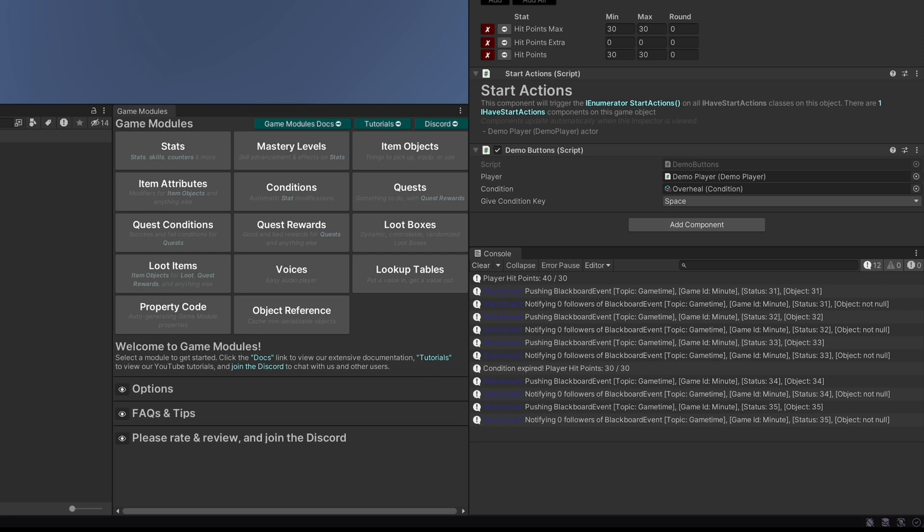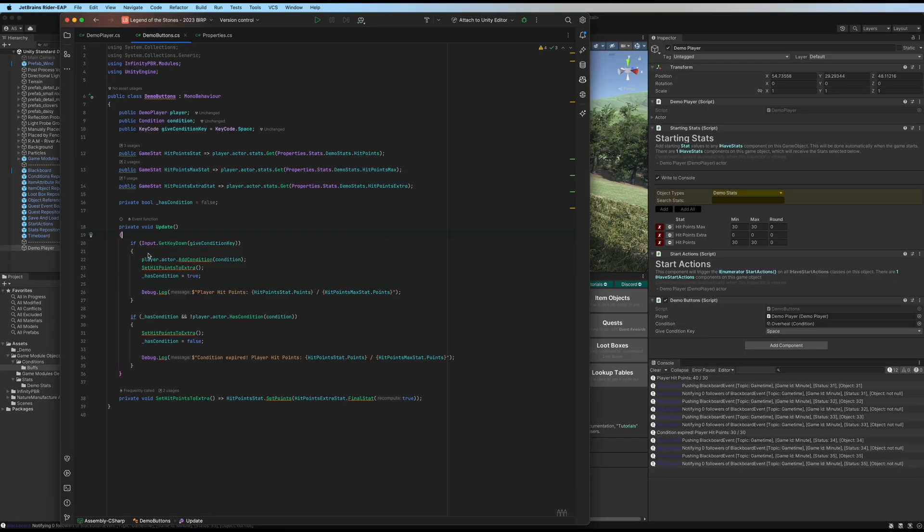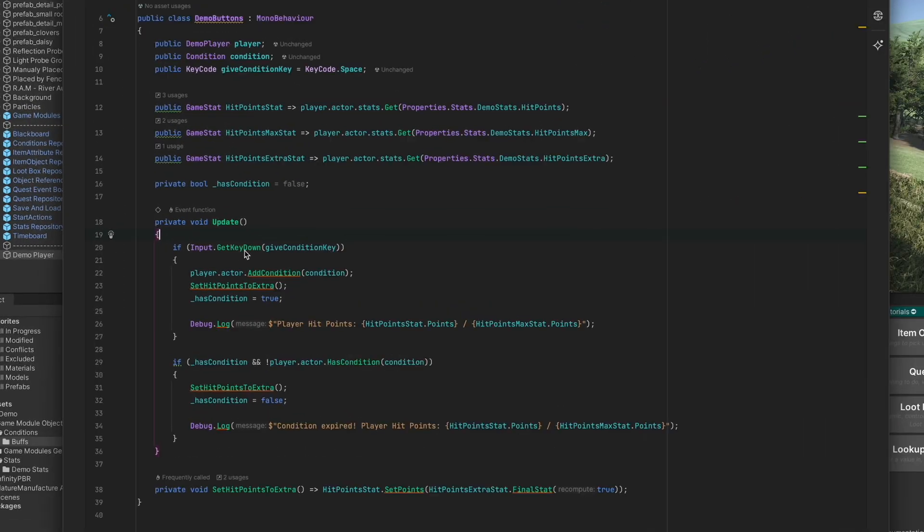In three seconds the player hit points should go back to 30 — and now it's 30 out of 30, the condition has expired. Looking at the code: in the update, when we click the condition give condition key — in this case space — we call player actor add condition and pass in the condition saved in the inspector. Then we call set hit points to extra, which calls hit point stat set points to the hit points extra stat final value, and we recompute this to be true so the final stat is recomputed this frame rather than next frame.